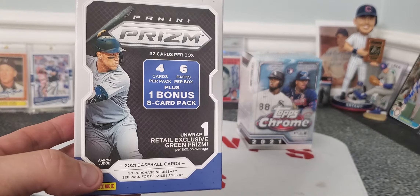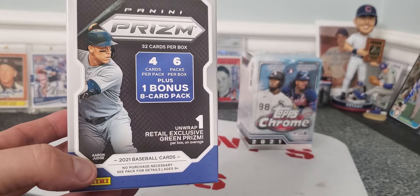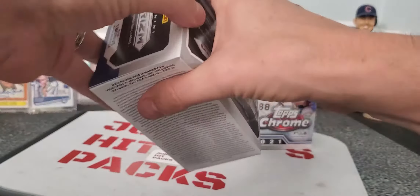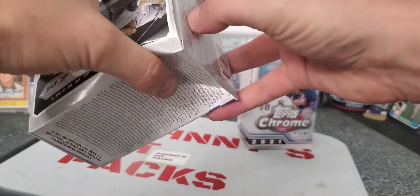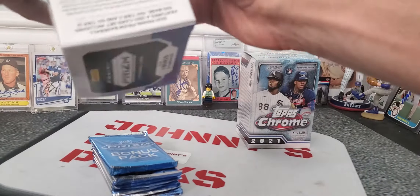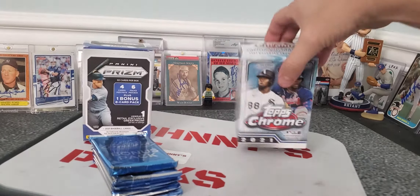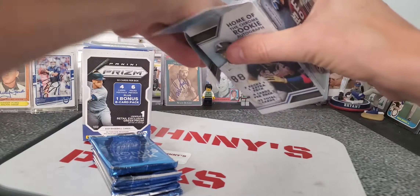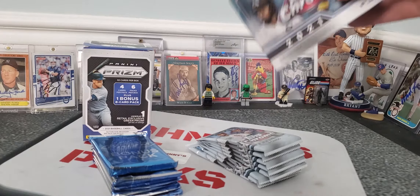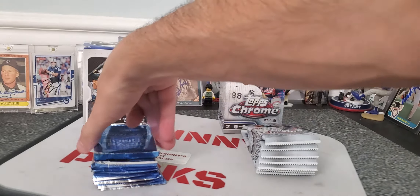We got 32 cards per box, four cards per pack, six packs per box, plus you're getting one bonus with an eight card pack. Unwrapped retail exclusive, one green parallel. So just kind of like the Topps Chrome, you're not really getting a lot of cards per pack, but these are both shiny cards. Between the two, you got Panini which is not a licensed product, and you got Topps which of course is a licensed product. So usually pound for pound, if you're going on pricing, usually Topps will win out because it is a licensed product. So let's get to it. This is our bonus pack. We're going with Prism first.